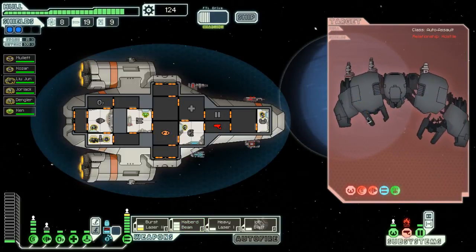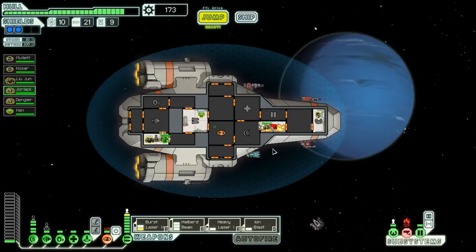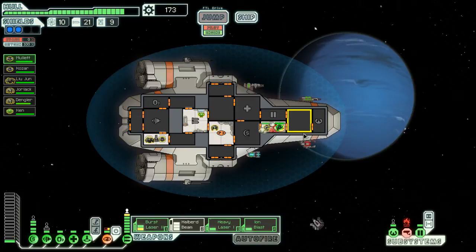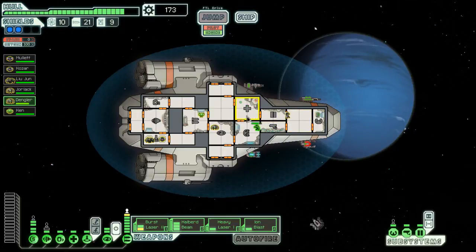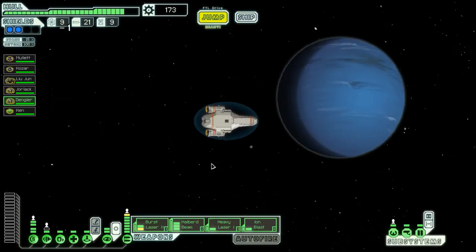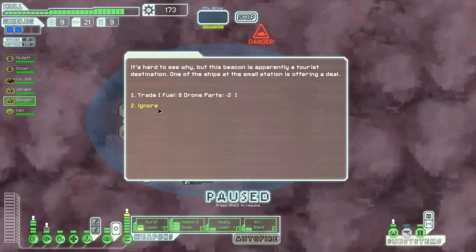Yep, it hurt. You go repair that - Jarvik, come here. There's fire in there - put the fire out. Mullet, I'm gonna want you to heal up, you won't do anything else. Dangler, you're on the job. Jarvik, what are you good for? Dangler, you're my shield man - awesome. Into the nebula. Oh, trade six fuel for two drone parts - we get six fuel and lose two drone parts, that's a good trade.